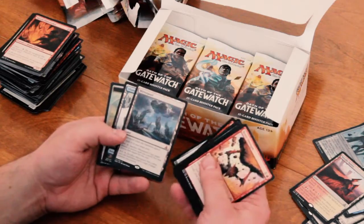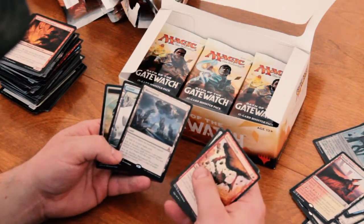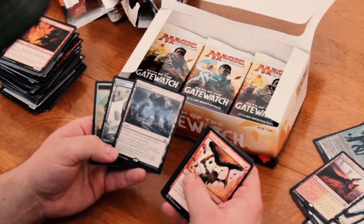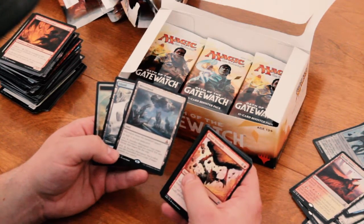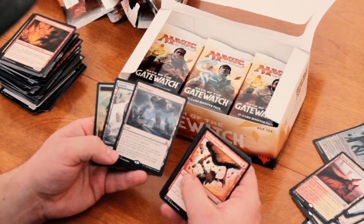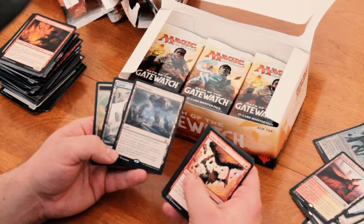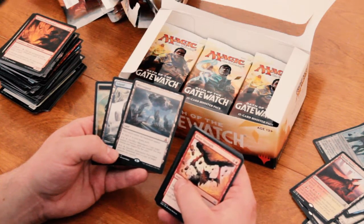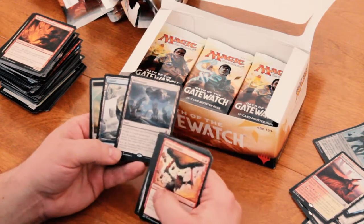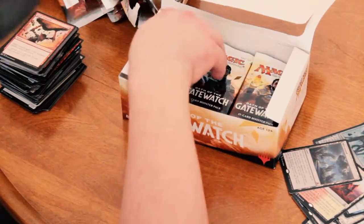We've got Mirror Pool — so that's my first Mythic Rare. I was really excited to get this one. Mirror Pool enters the battlefield tapped, add 1 colorless to your mana pool by tapping it. Pay 2 generic and 1 colorless, sacrifice Mirror Pool: copy target instant or sorcery spell you control, you may choose new targets for the copy. And for 4 generic and 1 colorless, sacrifice it: put a token onto the battlefield that's a copy of target creature you control. Awesome. Really like that. Happy I got that one.